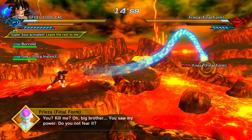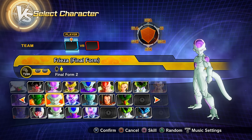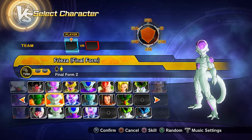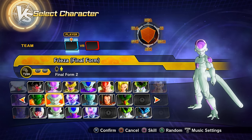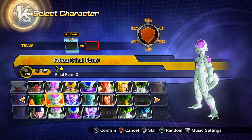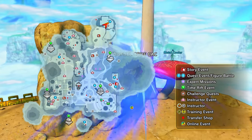Parallel quest 26 — unlock by clearing PQ 25. I believe you get preset 2 of Final Form Frieza from this parallel quest, though I'm not 100% certain. If it's not from PQ 26, it's from one of the nearby quests like 23, 24, or 25. If you can confirm otherwise, please let me know.